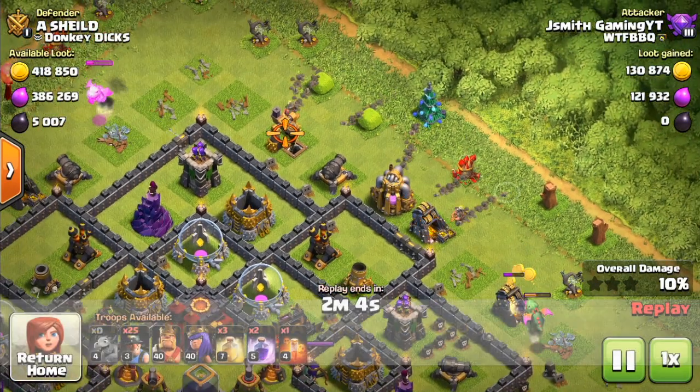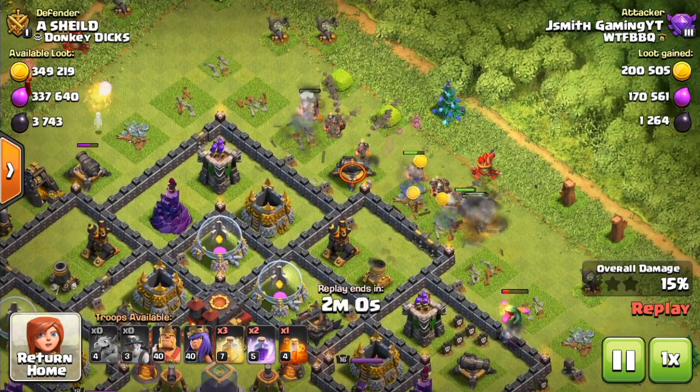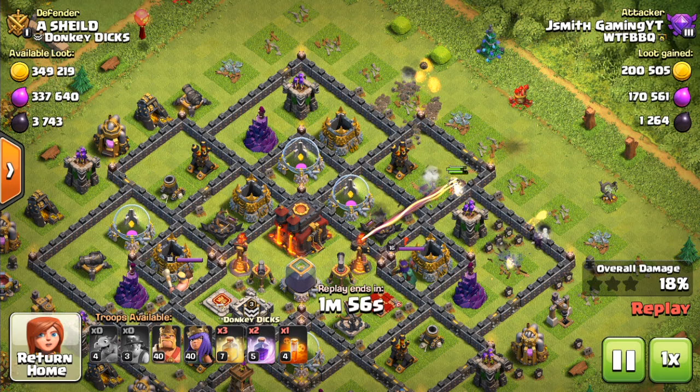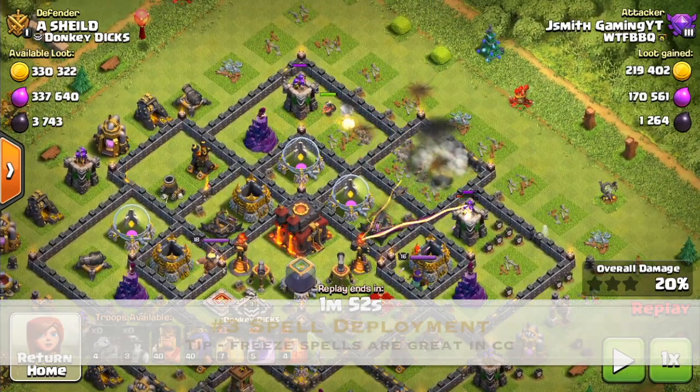Miners are a very strong troop, but only when they are together. So we're about to enter stage two, which is the deployment of the miners. You will deploy them pretty close together in a straight line, so that way they can enter the base together. And what we're about to do now is enter stage number three, which is spell deployment.